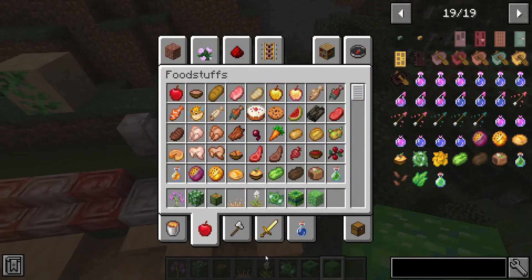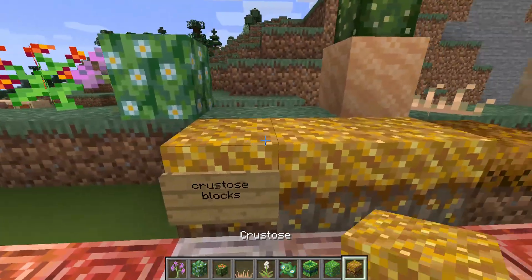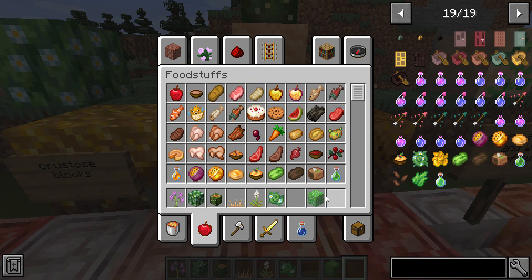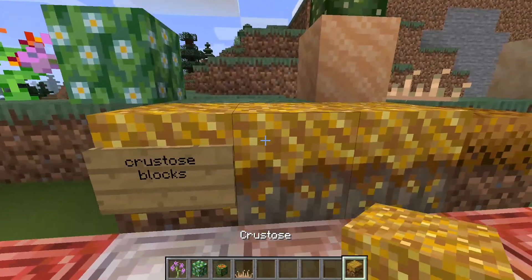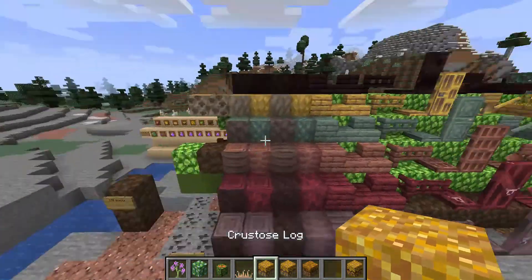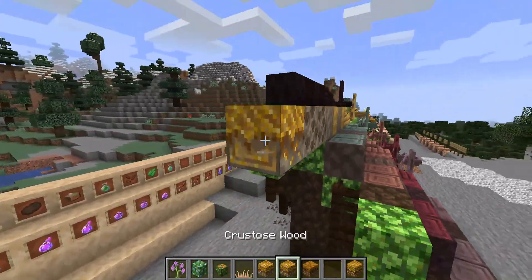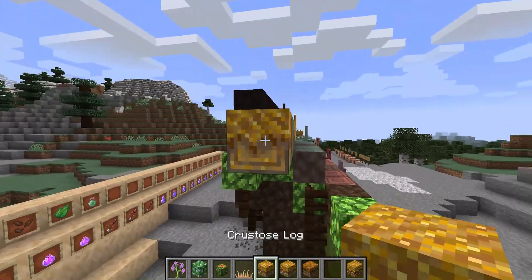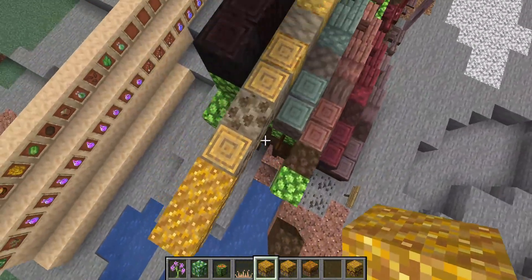There are also the Krustos Blocks, which come in Krustos, Krustos Log, Krustos Wood, and Path. Krustos Log and Krustos Wood are based off Aspen, as you can see — if you get the log, that is an Aspen Log.